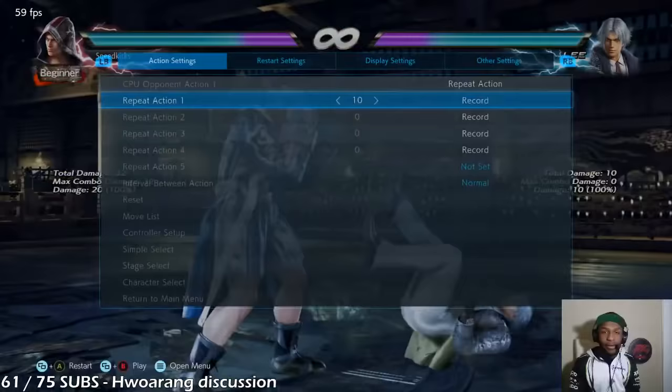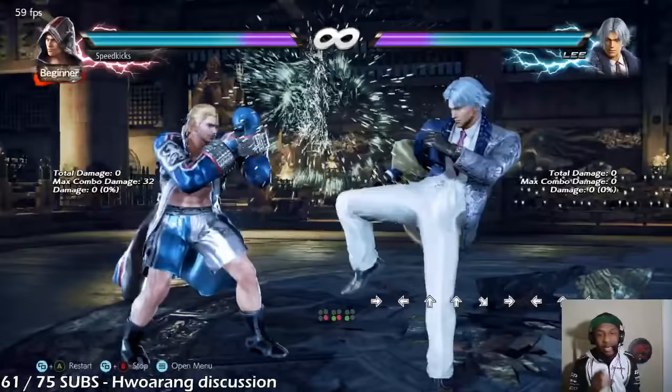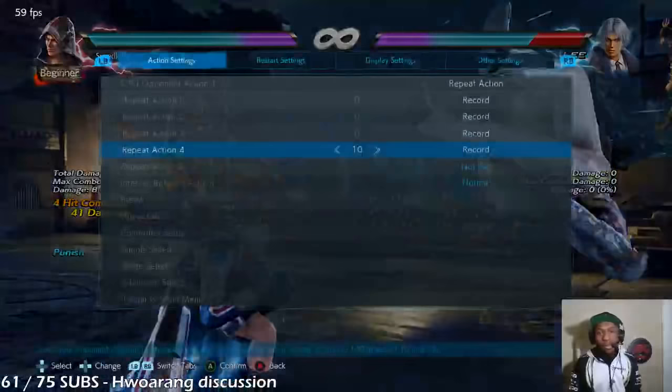So with that same timing, he gets low parried, and you get around the magic 4. And then if he does 4-4-4 which tracks that way, you get under it and you can get a launch. I don't know if Steve can do it - yeah, there it is.